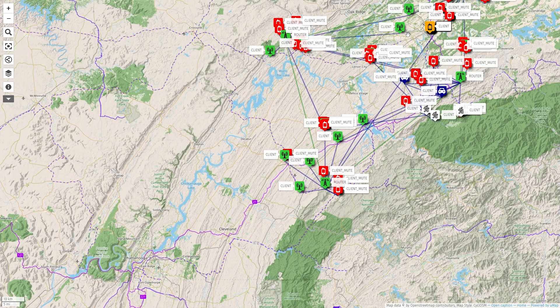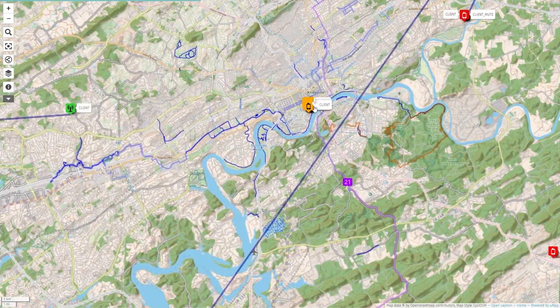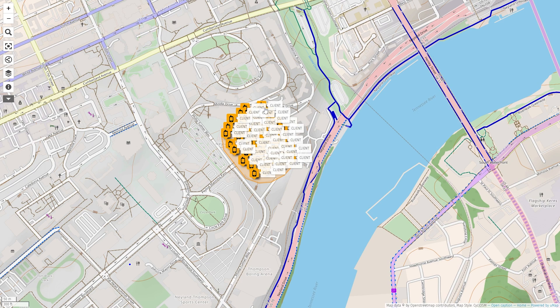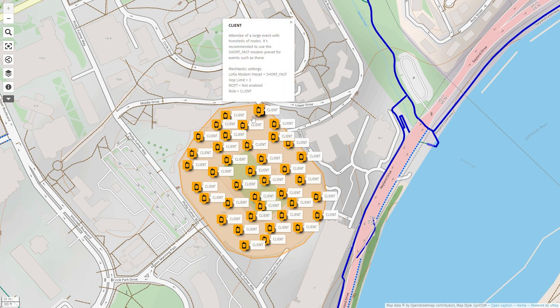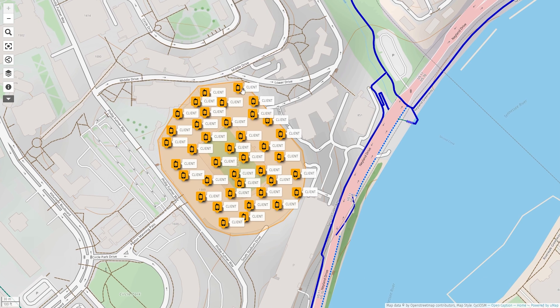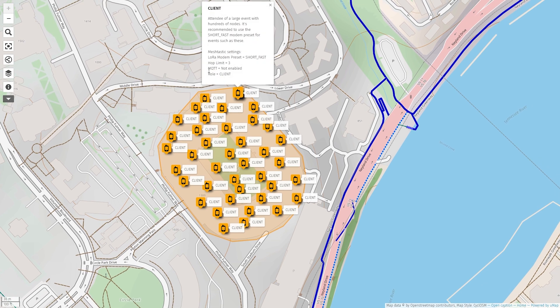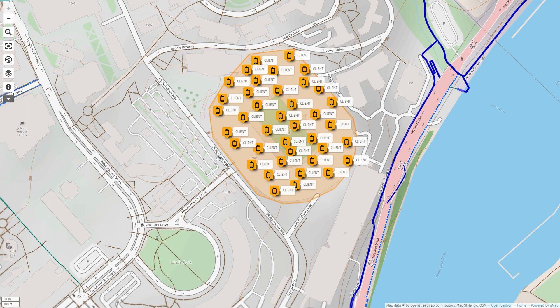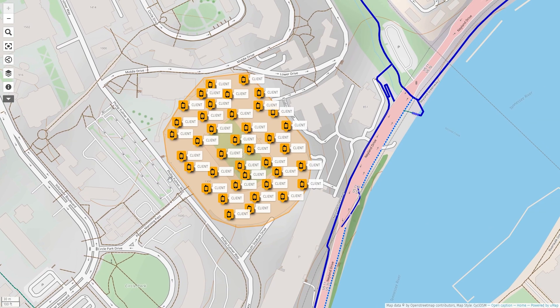I have one more scenario to cover — attending a large event where there will be hundreds of nodes in the area. For scenarios such as this, it's recommended to use one of the faster lower modem presets that can handle the increase in users, such as Short Fast. Another important setting is to make sure that MQTT is disabled. As long as these settings are in place, Meshtastic can handle a large number of users on the mesh. During the most recent DEF CON security conference, there were about 700 nodes on the same mesh and it continued working.